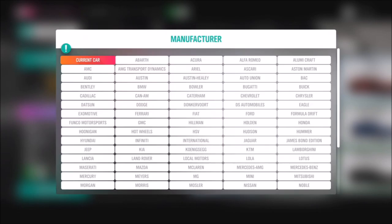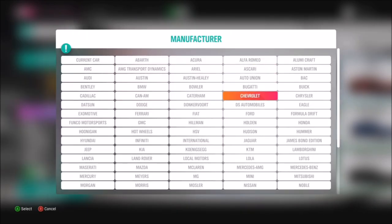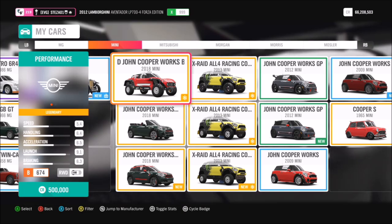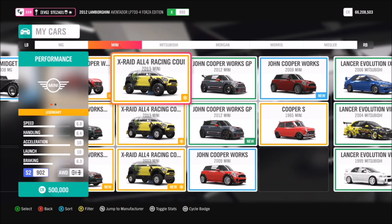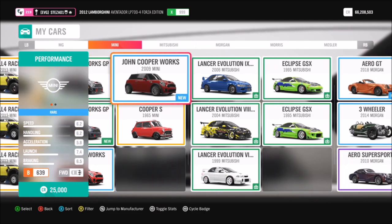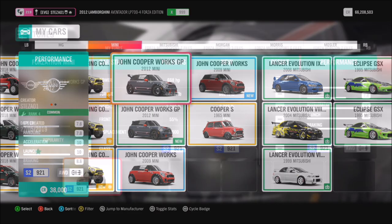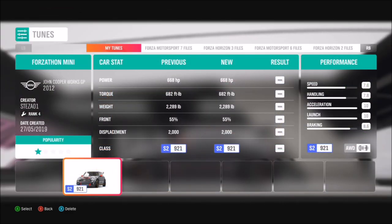First of all you need to pick yourself a Mini of sorts, so obviously you can filter your cars just to show the Minis that you own. There are quite a few of them. A popular choice would probably be the X-Raid, but the one I would go for is either the 1965 Classic Mini or the 2012 John Cooper Works Mini. I went for the 2012 one.